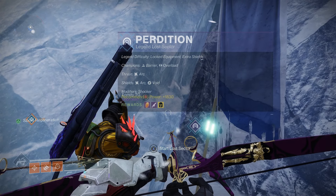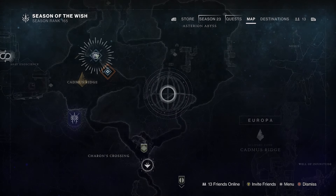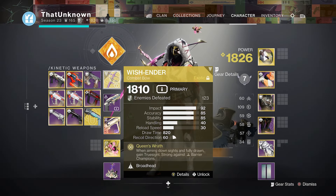Hey, what's going on everyone? How you guys doing today? Welcome back to an ST2 video. Today we are here at the Lost Sector once again. It is Perdition today, back in the Europa Lost Sectors. The champions are barrier and overload. The threat is arc and the shields are arc and void, but mostly arc.